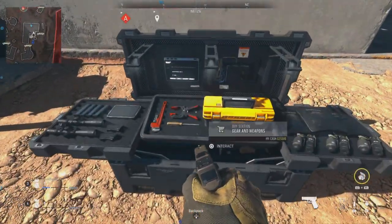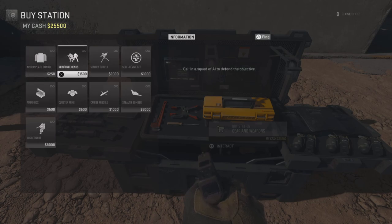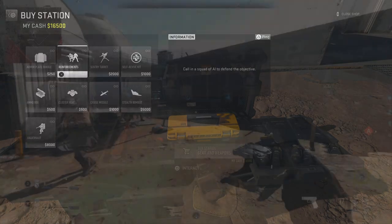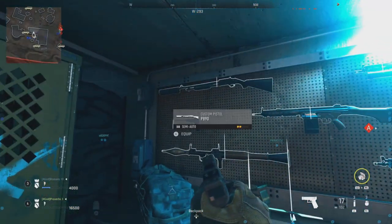Once you have a boatload of money, head to the buy station. You can buy whatever you like, and I'm buying an army of reinforcements. You may have to wait for them to spawn in before you can buy more. Then once you have your army, head to the weapon wall and grab any gun you want to level up.